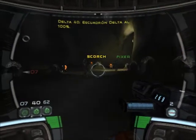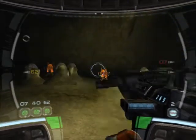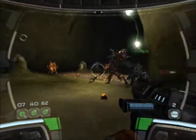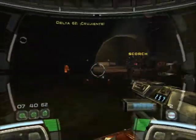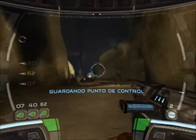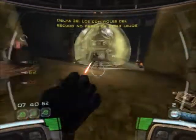Delta Squad at 100%. There's the jamming device, but it's shielded. The controls to that shield must be nearby.